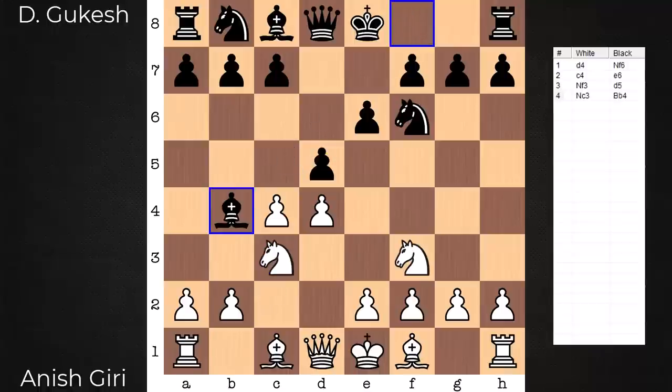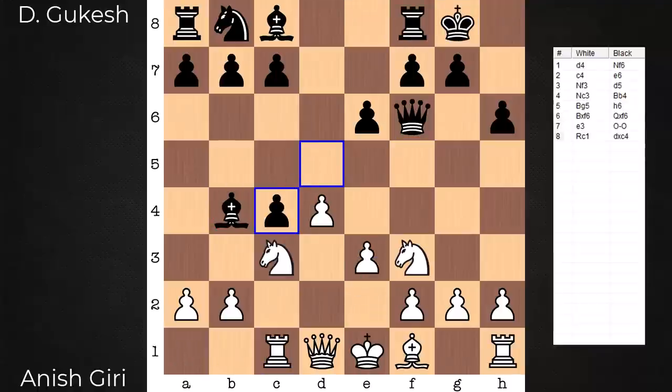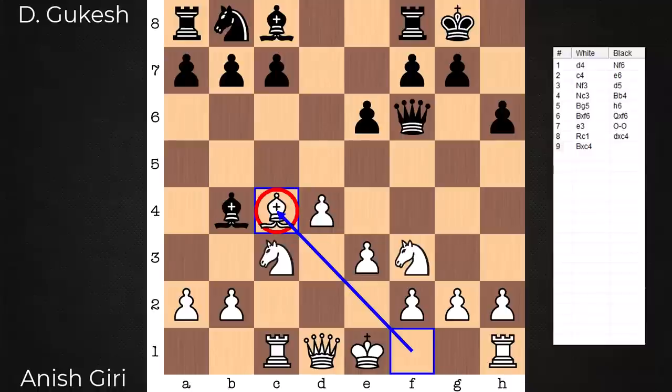Bishop b4 signals the Vigozan defense. An early minor piece imbalance. Black with the unopposed dark square bishop. And now on move 8, dxc4. Not so used to seeing the tension released in general prior to the king-bishop moving. Black is expediting white's development now, gets to recapture in one move on c4.